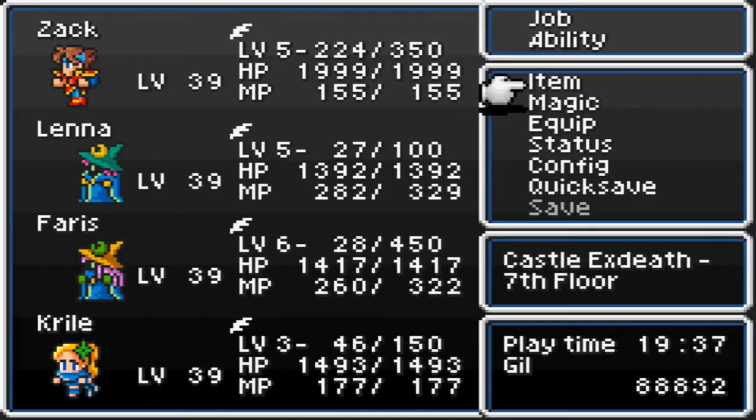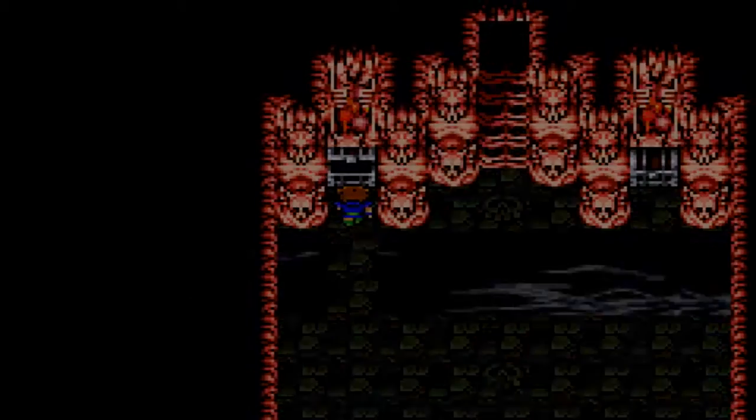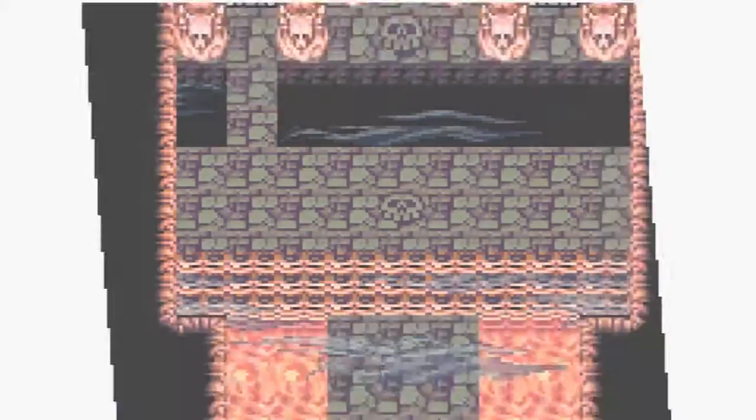Ooh, the Ice Brand! Nice. Go ahead and equip that to Bartz. Now, why is it that the Ice Brand is always stronger than the Flame Tongue in any Final Fantasy game they both appear in? You'd think they would both be the same attack power, just different elements. But here the Ice Brand is stronger — I believe it's stronger in FF Tactics Advance too. But hey, I'll take it. The Ice Brand is awesome.